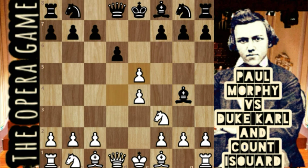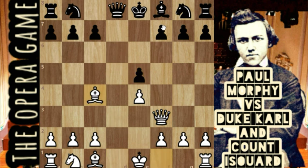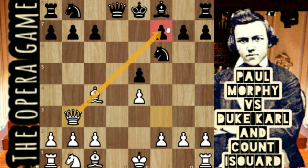The game continues: e takes d, bishop takes f3, queen takes f3, d takes e, bishop c4. Now queen takes b7.